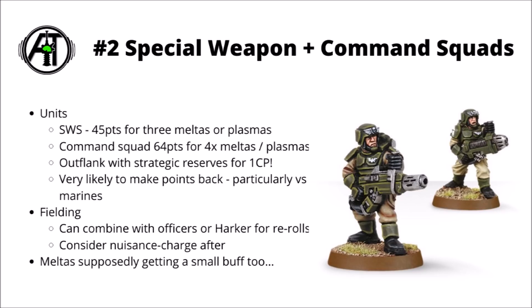Next up we have Special Weapon Squads and Command Squads. These guys haven't really changed too much in points costs, but have really benefited from the changes to Plasma and Melta weapons, plus the addition of the new Strategic Reserve rules. A Special Weapon Squad will cost you 45 points now with either 3 Melta Guns or 3 Plasma Guns — no change at all on the Plasma loadout from 8th edition, and they were at least a fairly reliable way of dealing damage, but just struggled to get in range.